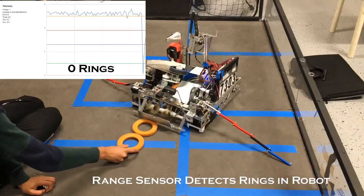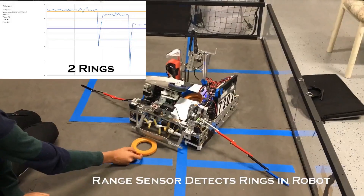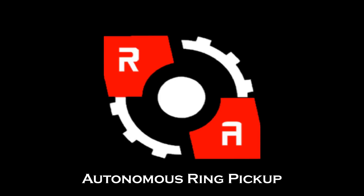We also have a ring distance sensor, which determines the number of rings inside the robot at any given time. This allows us to automatically rev up the shooter flywheel, as well as to raise the sticks so we don't incur a penalty on accident.